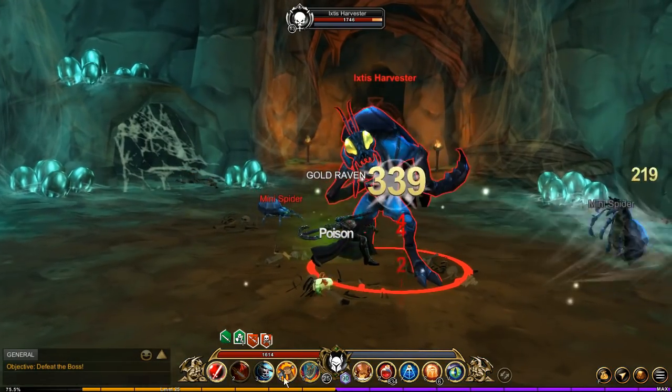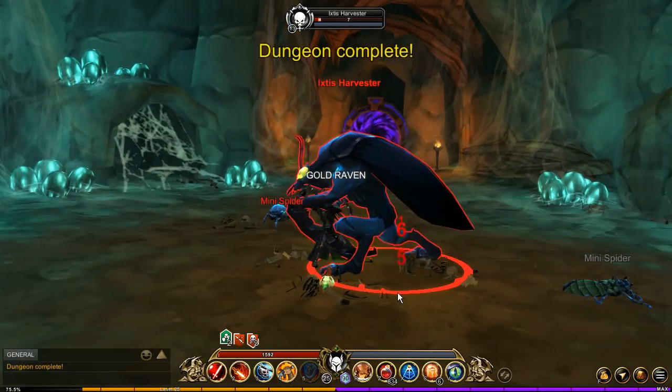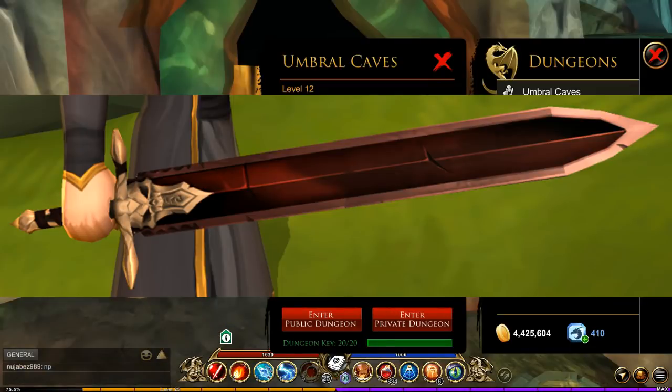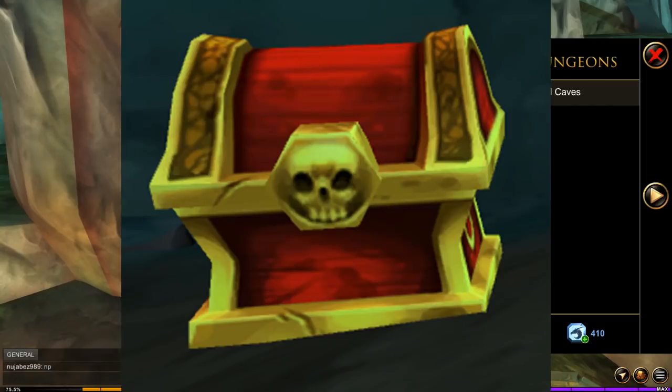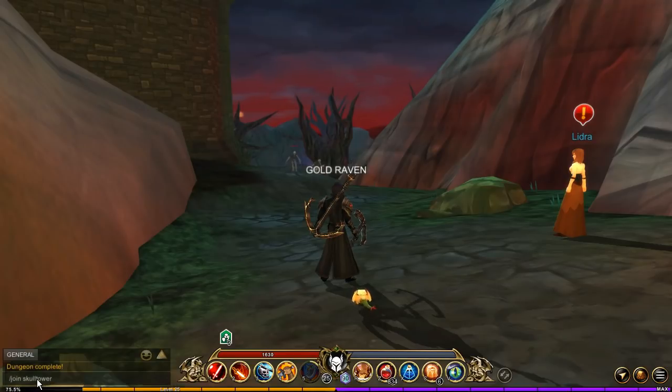The Chetan Piercer is dropped by the boss. While you're in the dungeon, you might as well go for the Doom Ripper, which you can get in a rare chest. It's a very low drop rate, so good luck. You can also get this item in any of the dungeons in Bone Cliffs.